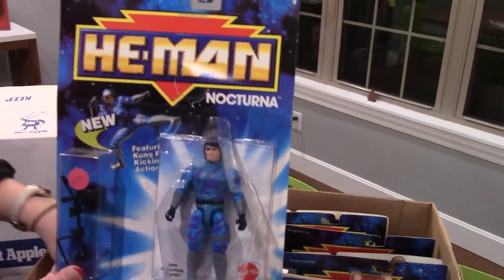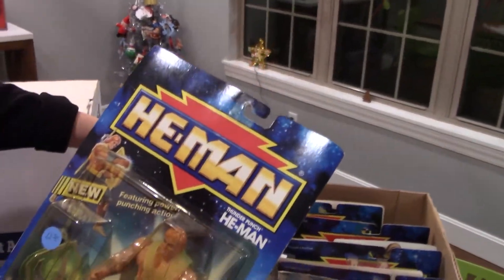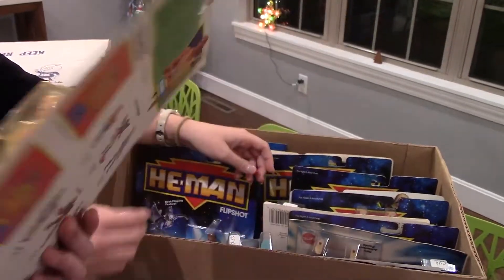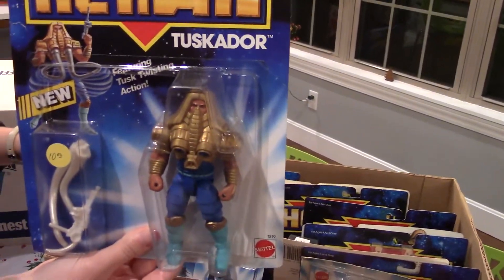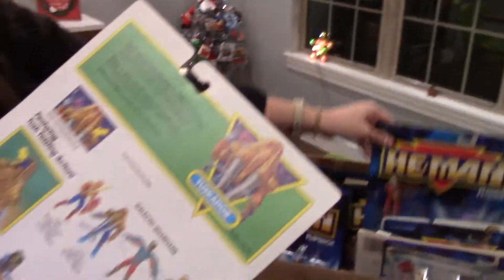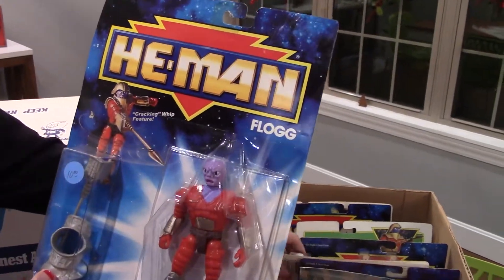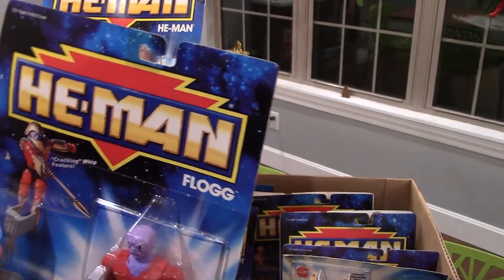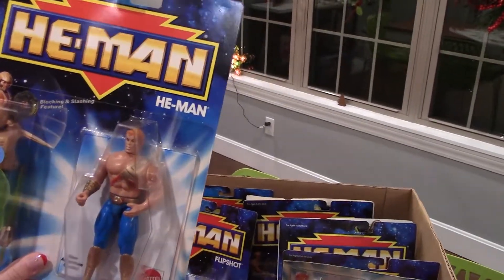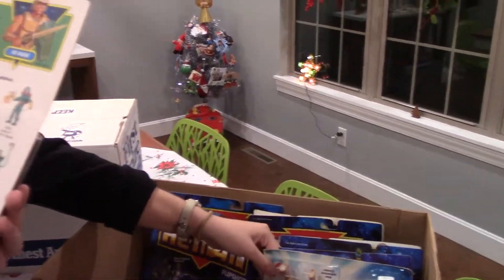Nocturna. Another He-Man — pretty yellowed on that bubble there though. This is a new one. Tuskador. And here's another new one. Flog. I think the rest are... oh, another He-Man. I think that's a little different version though, isn't it? Yeah, it is different. So a little different version on that.